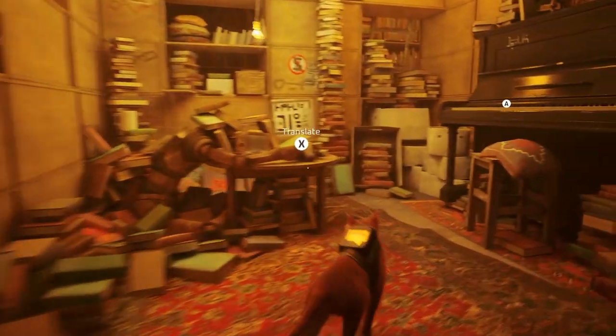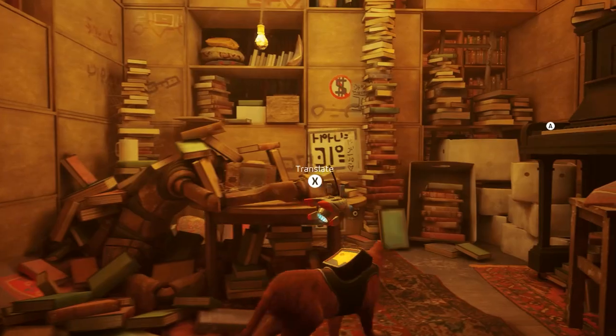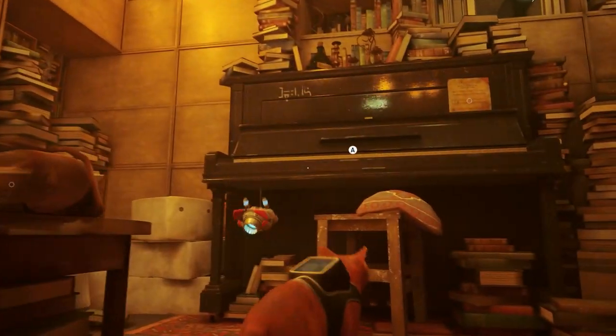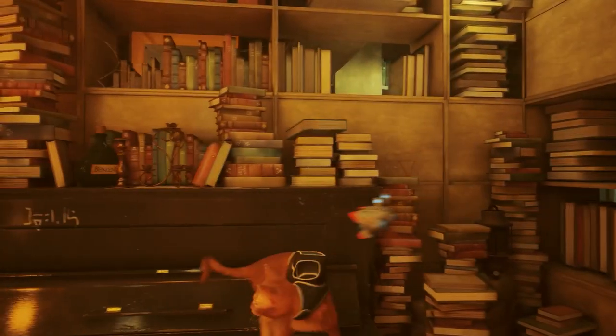The penultimate sheet can be found in the library, near where you find the safe that holds Doc's notebook. You'll find an inactive robot holding a book about becoming more human, and across from him is a piano. Jump on it to retrieve the music, and run along the keys to make a racket.